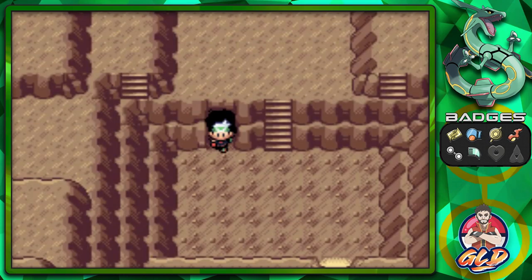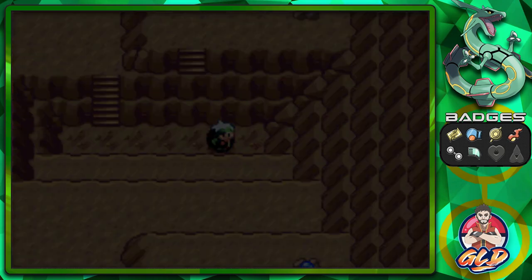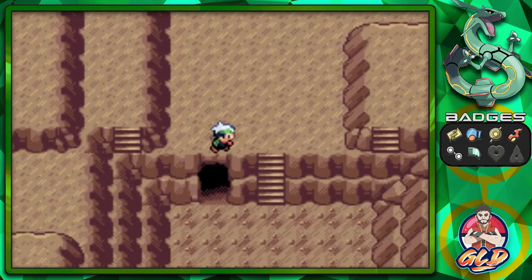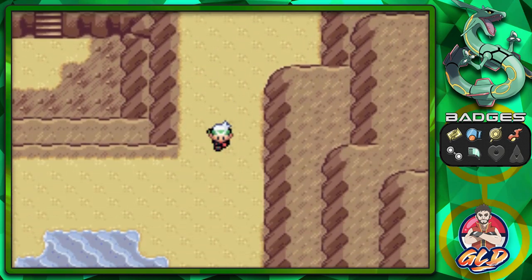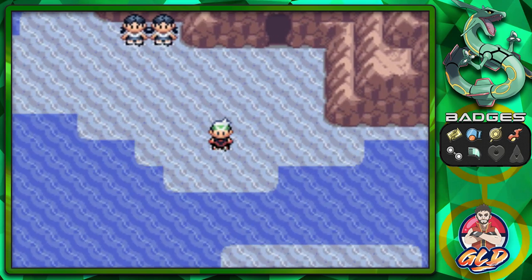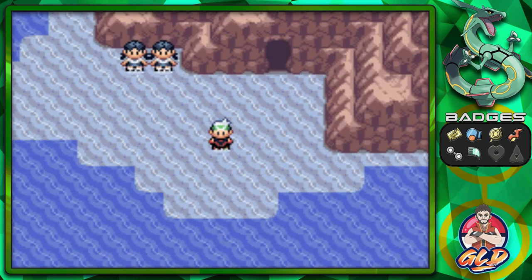We've already covered most of the low tide area. High tide and low tide occur at specific times — in the original Pokémon Emerald walkthrough I always ended up in high tide. I'm going to pause and change the time on my computer to get high tide so we can get the most out of this episode.